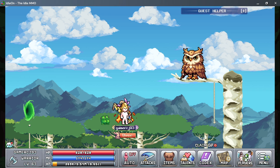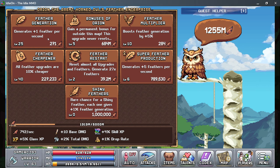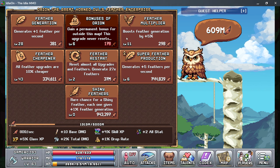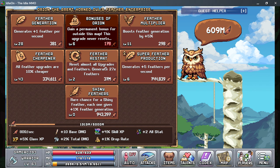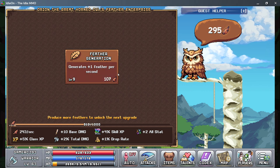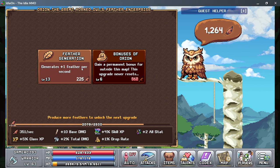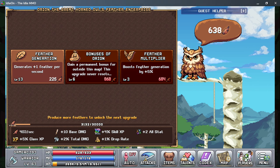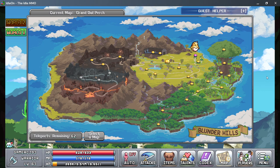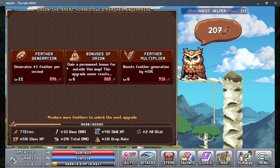Up here there's this owl that you can interact with. These essentially increase your bonuses — not a lot of people know about it. This will increase the flowers generated.